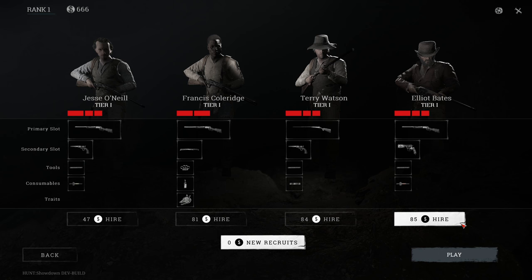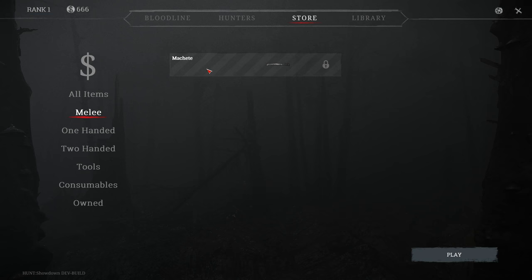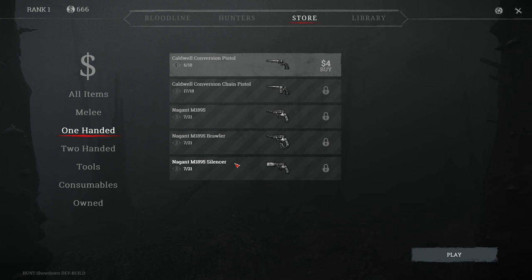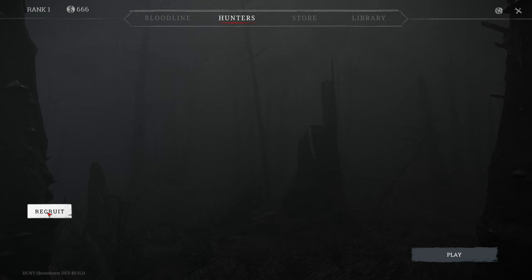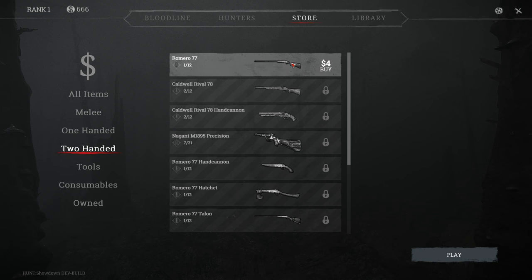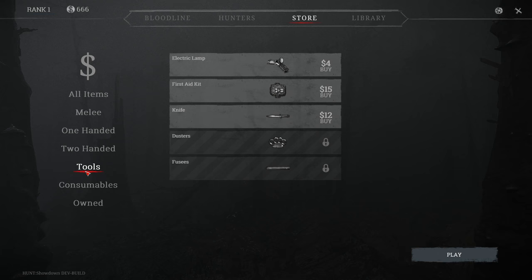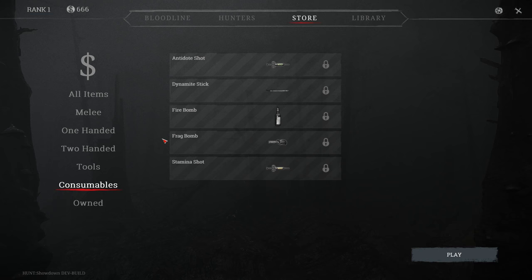From the hunters you go to the store where you can spend your money. You can buy weapons, first aid kits, knives, all that stuff. For melee it's still locked, which is the machete. For one-handed you have a pistol and a few other pistols together with the silencer - I presume this is going to be the most expensive one. Then we go to two-handed guns: the Romero which you can buy for $4, pretty cheap for us, and the 1873C which is strangely more expensive. Then there's the LRR and a few other weapons, tools like an electric lamp, first aid kit, knives. The consumables are all locked, and this is stuff I own which is nothing.